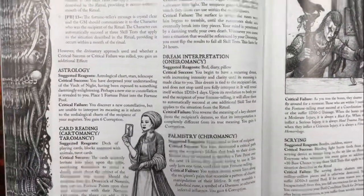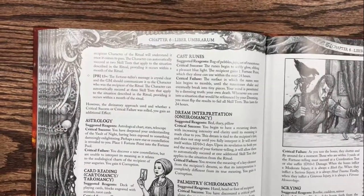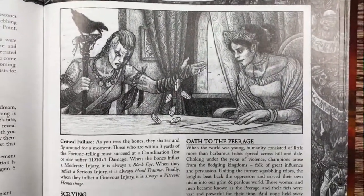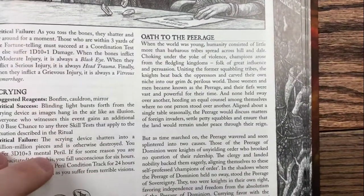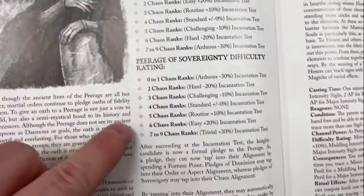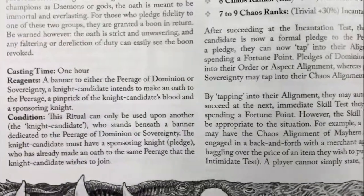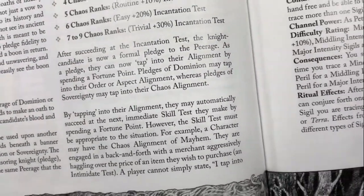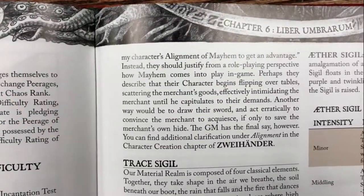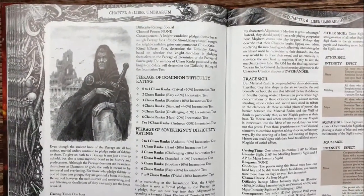We actually talk about each of the types of fortune telling: astrology and what success means, what reagents are necessary; cartomancy; palmistry; dream interpretation; scrying; scapulomancy; and so on. Not every fortune teller reads cards or a crystal ball - there are different types included so you can vary what fortune telling means in your Zweihander and Mongoose game. Oaths to the Peerage is a ritual where you can proclaim yourself one of the peerage of dominion - that of chaos or that of order sovereignty. Based on that, you get some really cool abilities like tapping into your alignment to succeed skill tests by spending a fortune point.